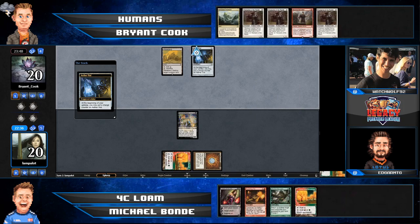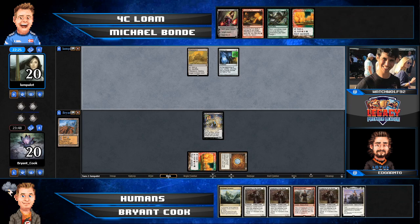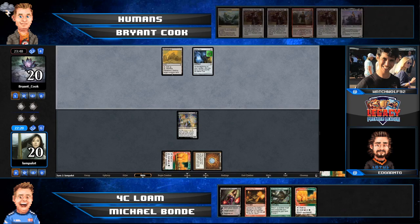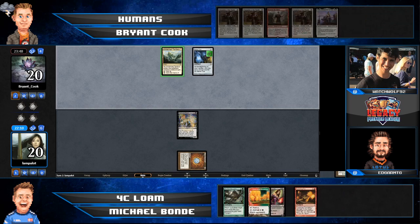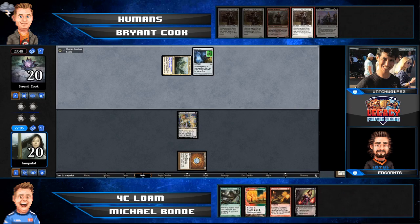Bryant is valuing mana denial against the non-Mox Diamond hands that Michael would keep. For instance, Michael is keeping a good Grove of the Burnwillows hand, and it would be beneficial to Wasteland and play a Champion of the Parish. But then we see Michael peel that Mox Diamond right off the top — like a four-color professional. It really accelerated his hand and made it way better than it was before.